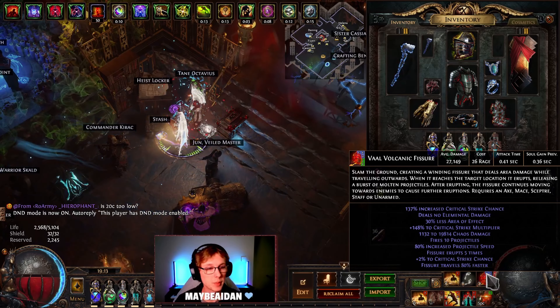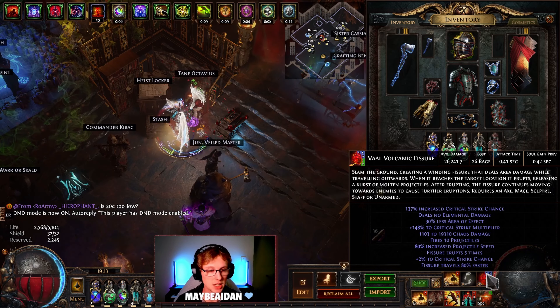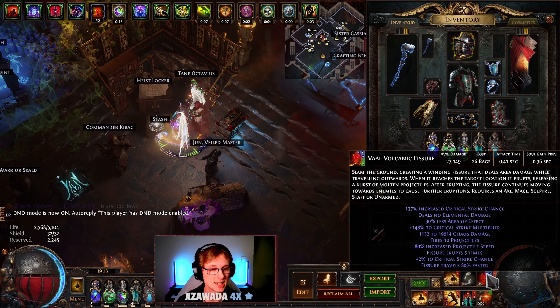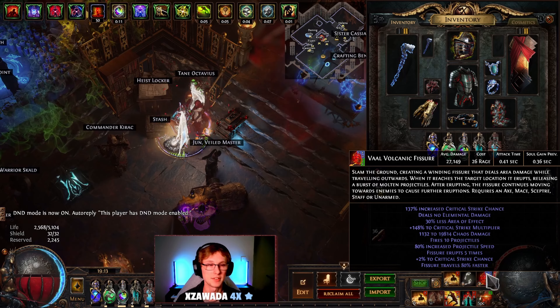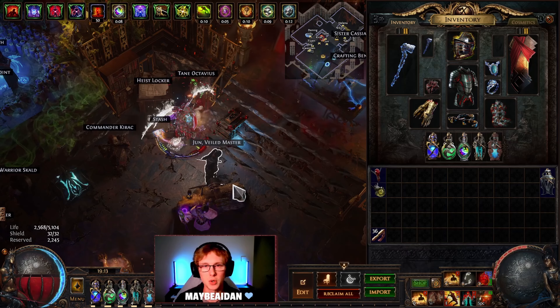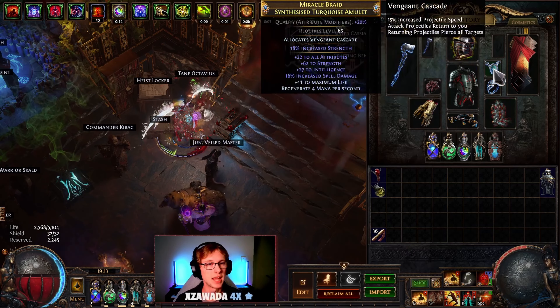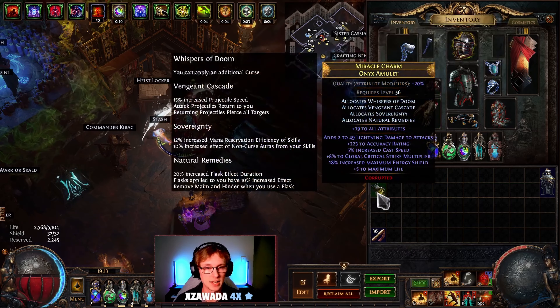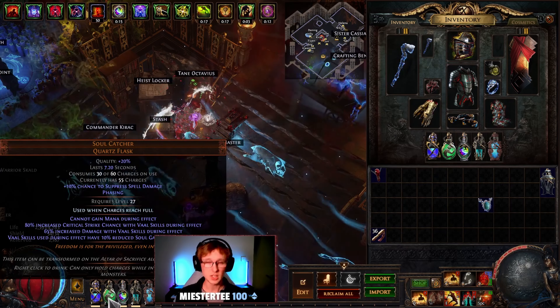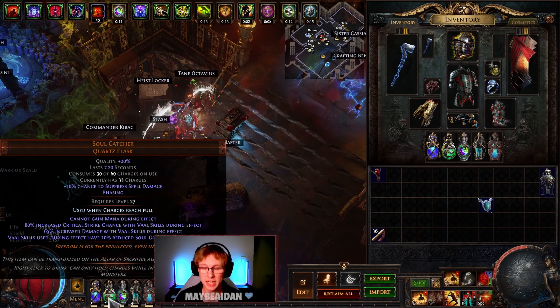You can see on the right of the screen, when we have flasks up it's 0.36 seconds, meaning that our attack time — as long as it is equal to or exceeds the soul gain prevention — means we will never have to wait around. This does mean that you can't get crazy amounts of attack speed unless you were to go a different route. Every 7.2 seconds or so we have a little bit of downtime, but every time we're killing mobs while mapping you won't notice this at all.